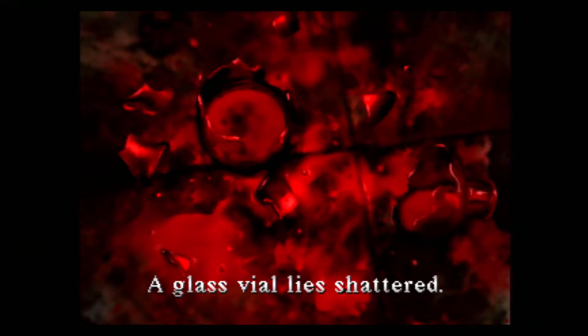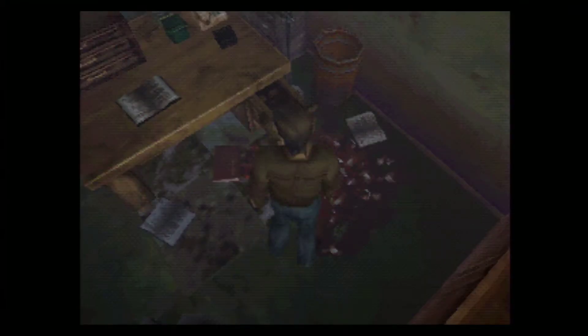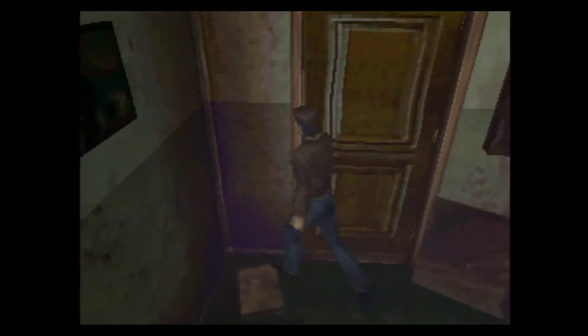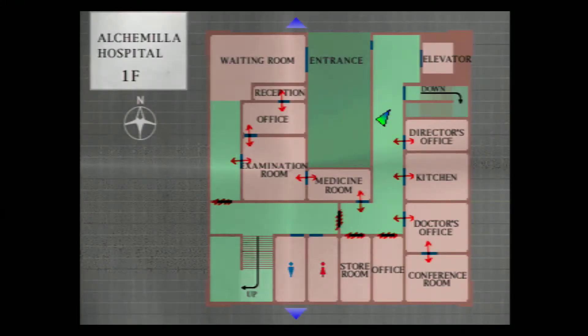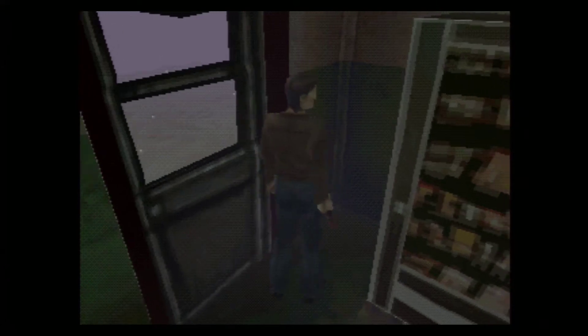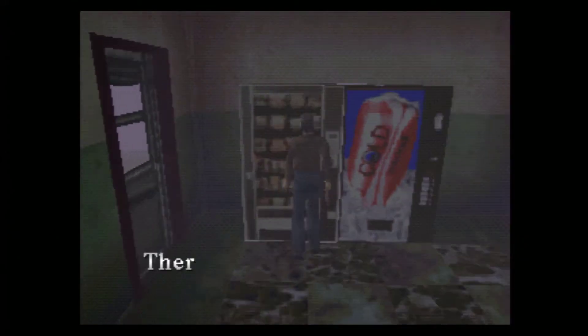A glass vial lies shattered — not just broken, it looks smashed on purpose, and there's a lot of blood. This game is so empty and eerie. Harrison, you thick-headed prick, there's blood on the ground and he just doesn't give a shit. If we learned anything from the school, it doesn't matter what we're seeing right now because it's about to turn into hell. I think that's how it goes. Let's go to the basement — no basement is ever not creepy. Gonna make us go to the basement.